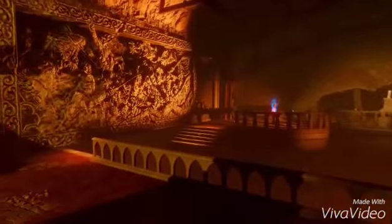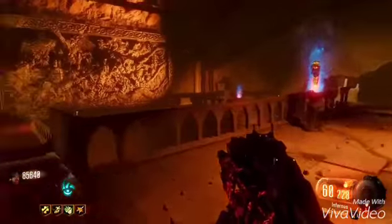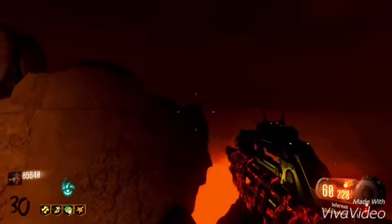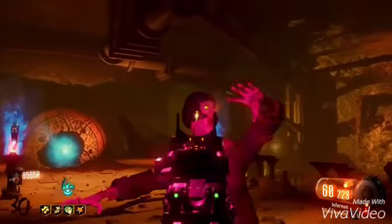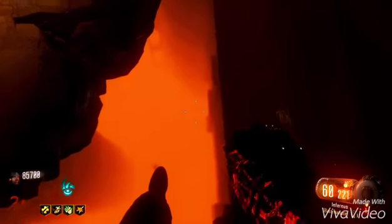So, to begin, you want to come to the rift, to the pack punch, and you want to jump across the wall, either one of them. And you want to come over here to the middle, and you want to scoot your way out on the edge just far enough so you don't fall off. And if done correctly, you should be invincible from the zombies. You might get hit from one or two of them every here and there, so I would suggest put on jug and stuff.